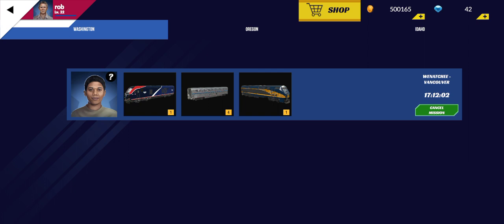I don't understand the purpose of this. I guess that means it'll be available in like 17 hours. I think the assistant is going to travel back and forth between Vancouver and Wenatchee.